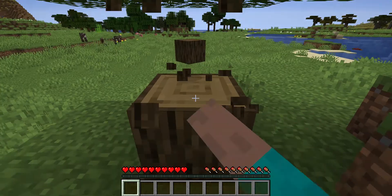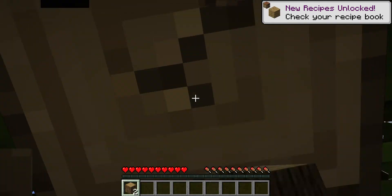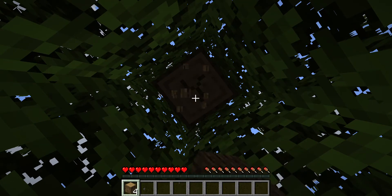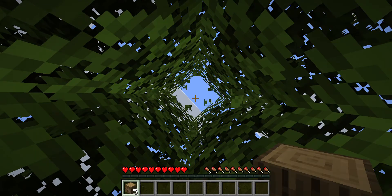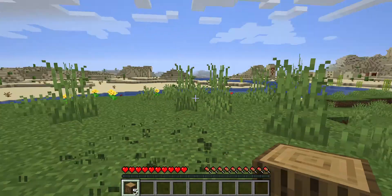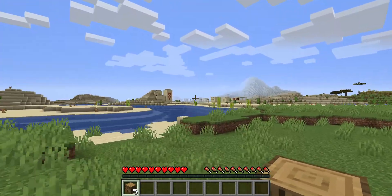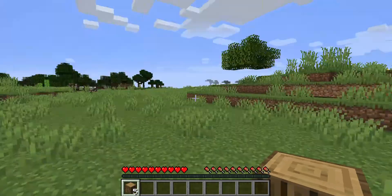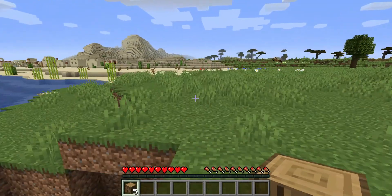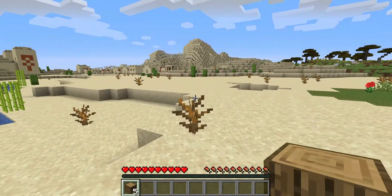First we need to chop down some trees and craft a crafting table so we can craft multiple things. Today we are gonna get started — I think we might live in the village, that's gonna be the smartest idea. I chop down a tree, let's go and explore the village.